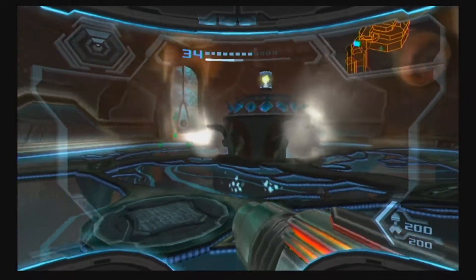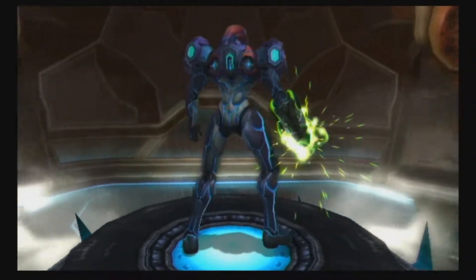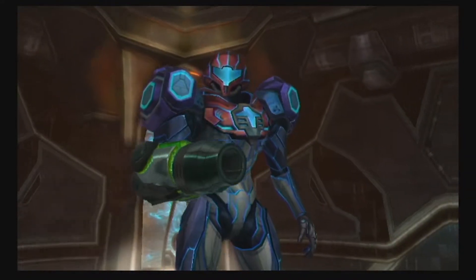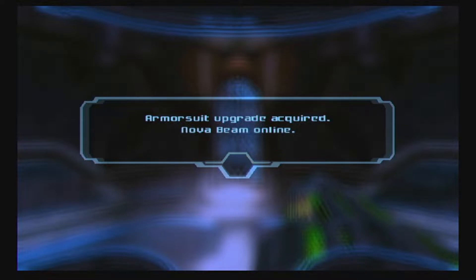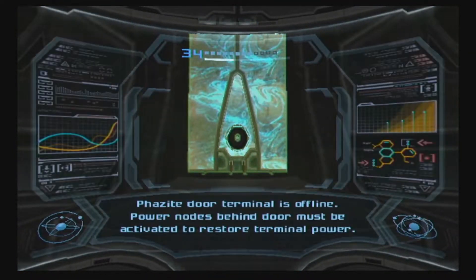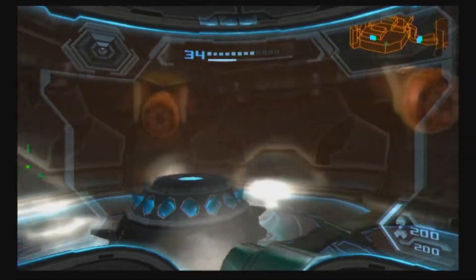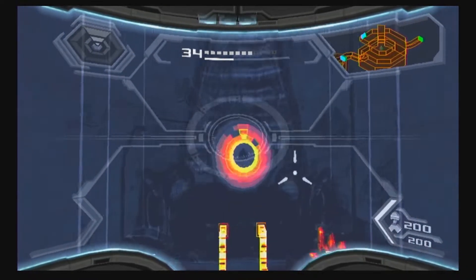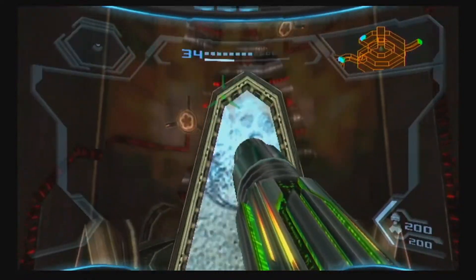The Nova Beam is a really cool beam. The Phasite door terminal is offline — power nodes behind the door must be activated. As you know, we have the X-Ray Visor, and this becomes one of the coolest mechanics in the game. The Nova Beam will consistently be used with the X-Ray Visor from this point on — you'll use it to activate switches, do pretty much everything important, and especially to fight certain enemies. I'm going to start calling the combo 'Nova Visor' since you combine the X-Ray Visor and Nova Beam — it sounds really cool and makes a lot of sense.